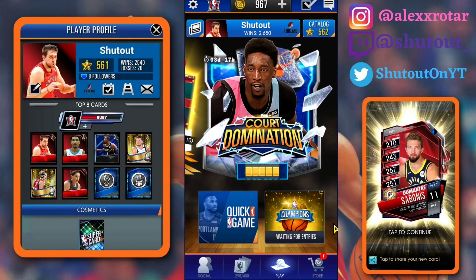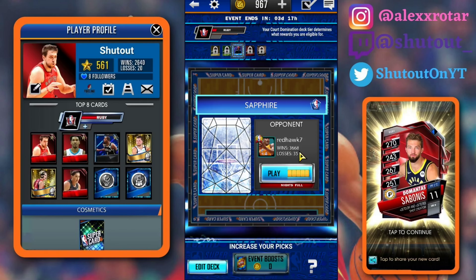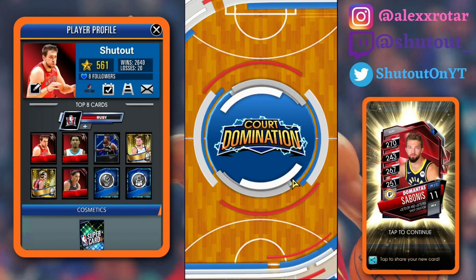I already accidentally clicked on it, and at the beginning when you click on it you're going to get a little tutorial and a little pack full of bronzes and silvers. What I would recommend is after you open your pack, just restart your game so you don't have to go through the whole tutorial.